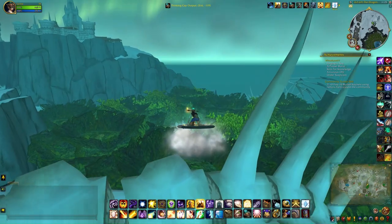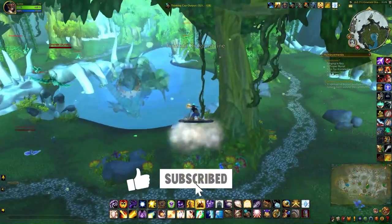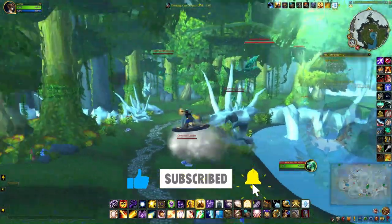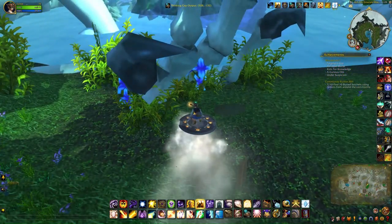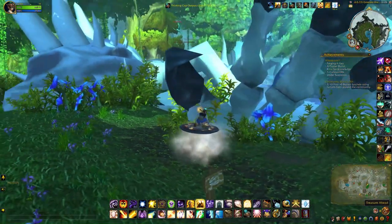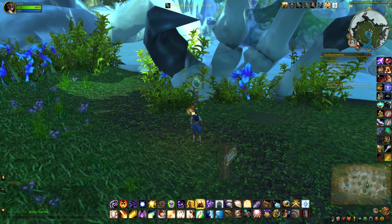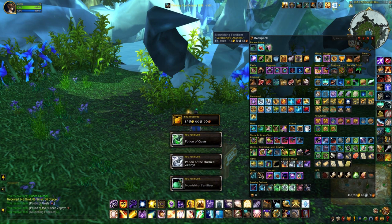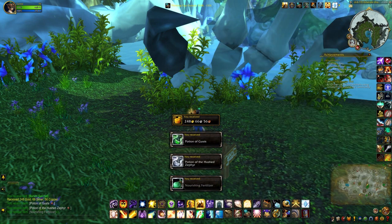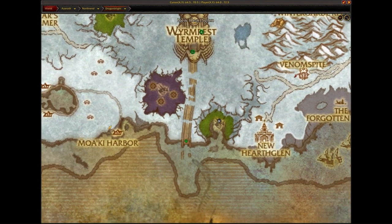The eighth satchel can be found in the Emerald Dragon Shrine, which is in Dragonblight. Hit the base of one of these claws. There's a treasure ahead — sounds like a player put that there. This is the location on the map.